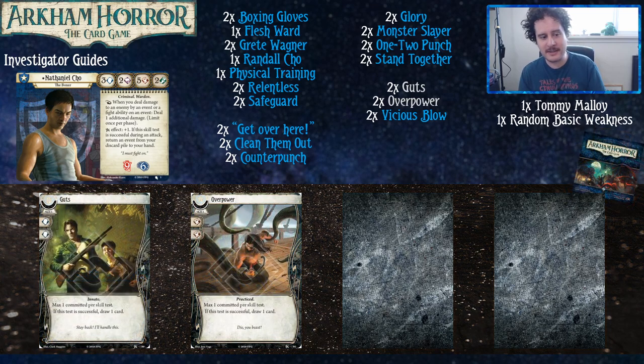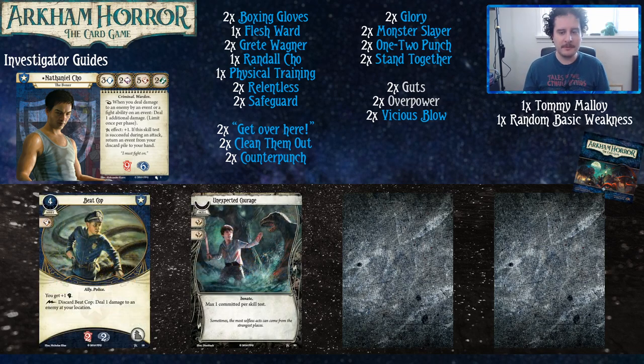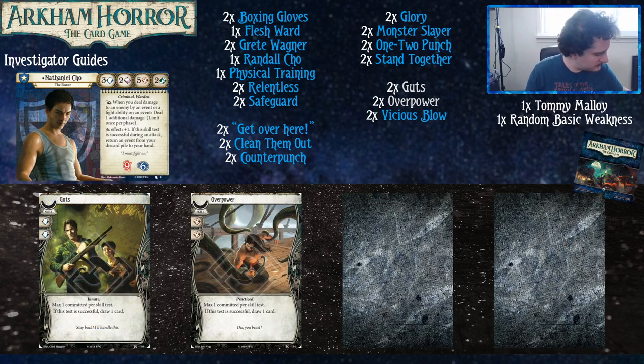From the core set, the two cards Travis added are Guts and Overpower. Guts is good because the mythos deck will fight you through intellect more often than not — it is the defensive stat. Being able to pump that up while also drawing a card when you're successful is a good time for everybody. Overpower helps you punch better. Travis also notes he didn't include Emergency Cash in any of the decks because they all had other economy options and he didn't want to change them too much. Clean Them Out is a great economy card for Nathaniel specifically.